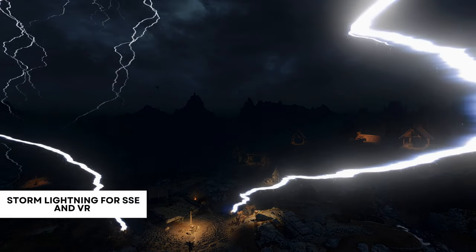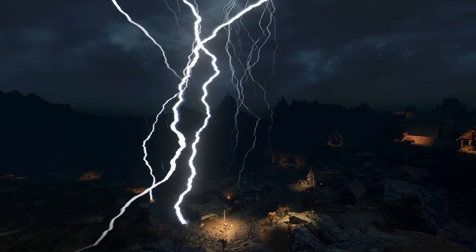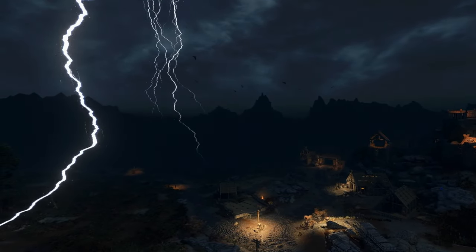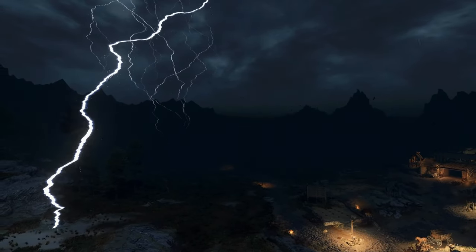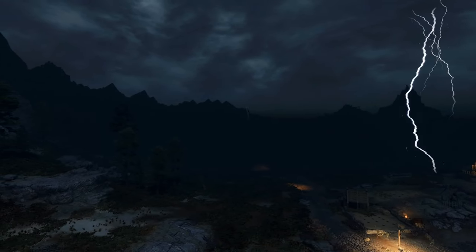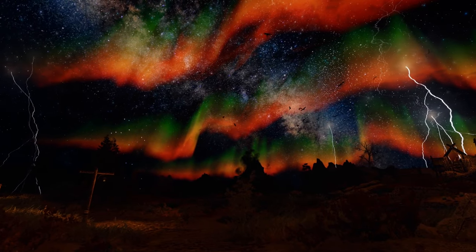The next mod is one of my favourites, called Storm Lightning, which is a remake of the well known Minty's Lightning mod. This mod can summon up to 50 sheet lightnings and fork lightning per second to create an incredible storm experience. It also comes with an MCM menu so you can adjust the settings and how frequently you want lightning to strike. To go alongside this mod we have Thunder Sounds by Wizkid, that replaces the thunder sounds from Storm Lightning with the best sound effects from other weather mods such as Obsidian Weathers and True Storms to create an amazing storm experience.